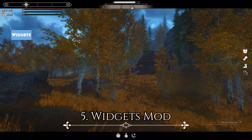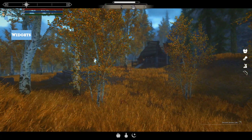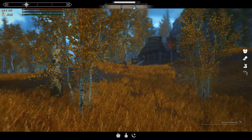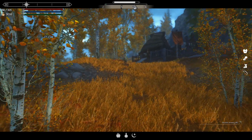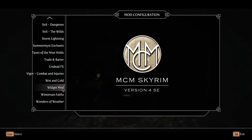Next to the health, stamina, and magicka bars are widgets for gold and carry weight. I usually use More HUD for these details, but I love the look of these icons and feel they synergize really well with the adventure UI. This is one of the most annoying to set up because there are so many little tweaks to make.